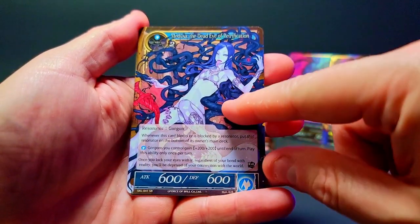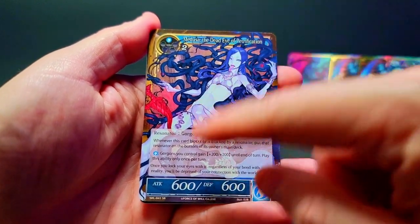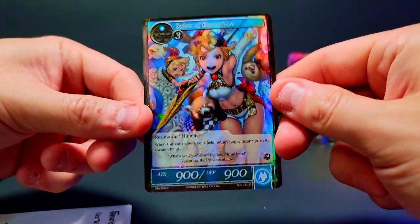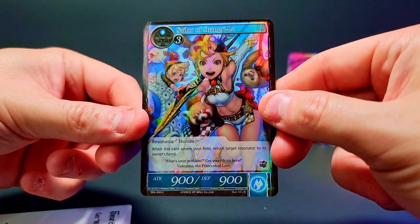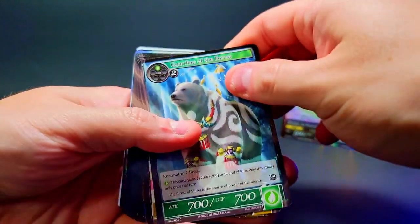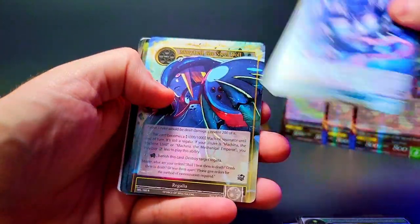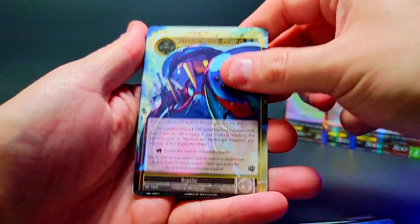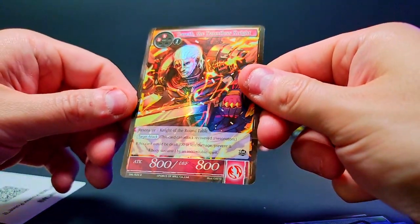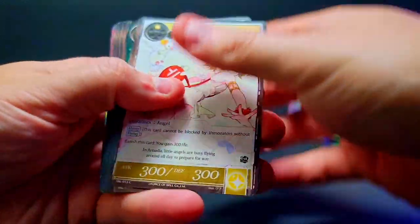Medusa the Dead Eye of Petrification — sick card, love the artist on these. And then the Sailor of Shangri-La foil — the one I was annoyed by. Okay, after this pack we've gone through probably like 70% of the box. Everything is just hiding at the bottom. Maribel Steel Doll again, wind magic stone, and no foil stamp again — that is crazy. Just an uncommon foil. All right, pulled out another stack of packs, let's get into it.